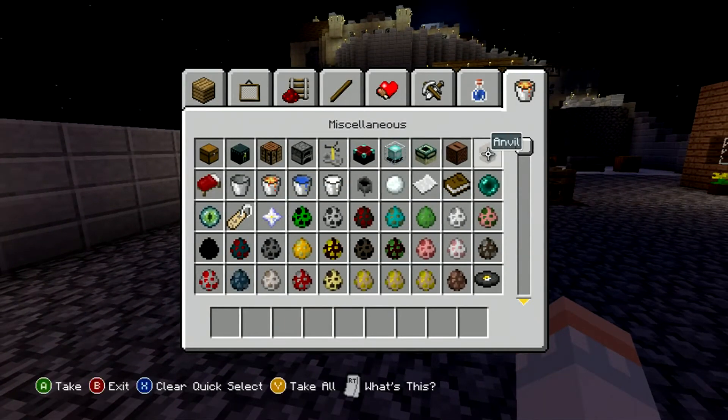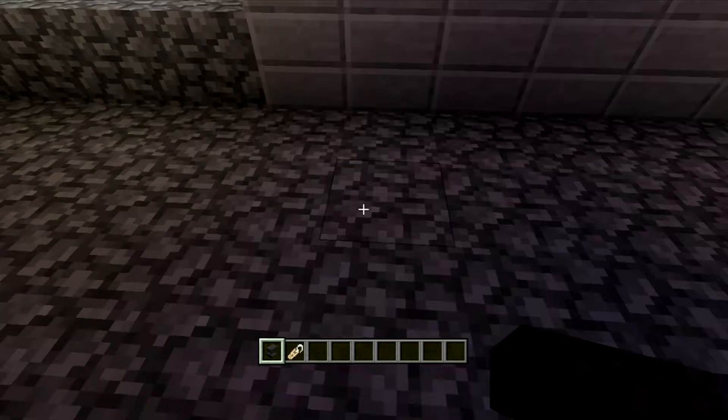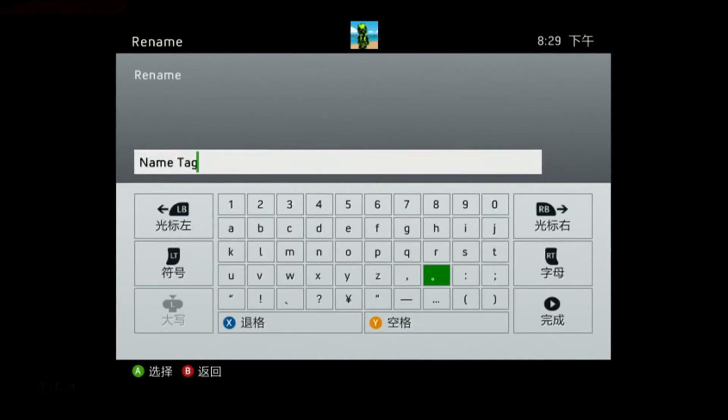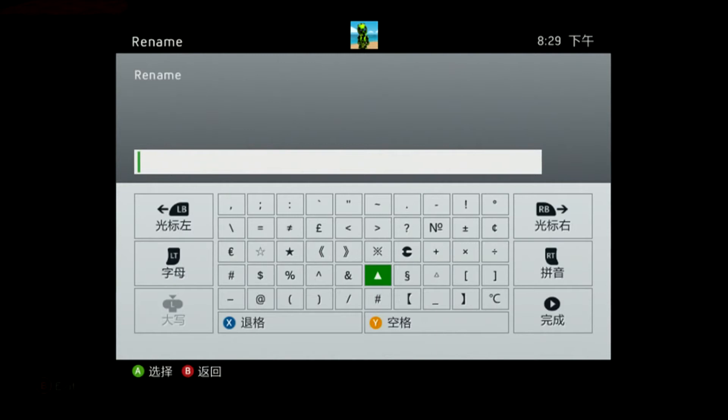Now you need to go get yourself an anvil and then a name tag. You can also get a spawn egg, but I'm just going to do a name tag for now. Place down your anvil, throw in your name tag, and click. This doesn't work with a keypad. You're going to be greeted with this weird ABC keyboard. When you try to type something it's kind of weird and it doesn't make sense — it highlights it like that and it's the only thing you can type. What you want to do is hit LT, and right here beside the triangular thing is the section symbol. Look at it in all of its glory. Click it!